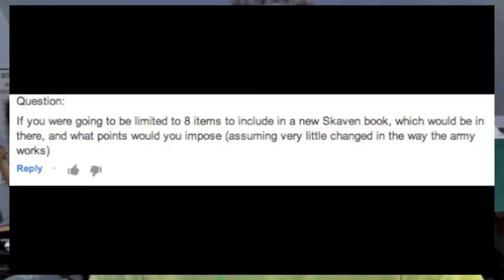Hey guys, thanks for tuning in to Under Over Just Right. This is actually going to be a video response to the most recent episode, episode 6. There was a question posed by one of the viewers that I'm going to address solo, and that question came from Bane of Cree: if you were going to be limited to 8 items in a new Skaven book, which would be in there, and what points would you impose, assuming very little change in the way the army works?